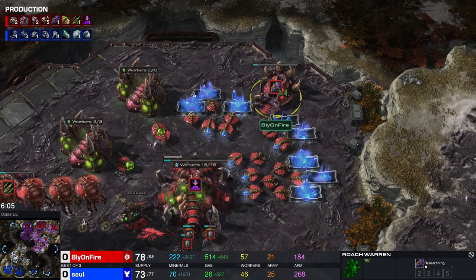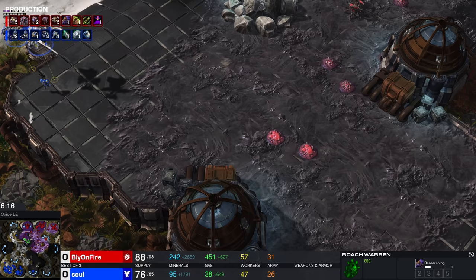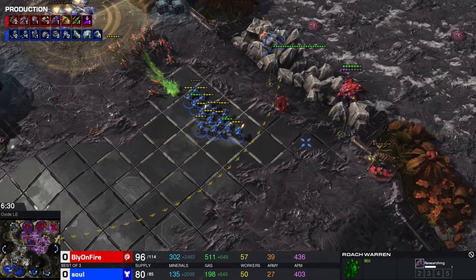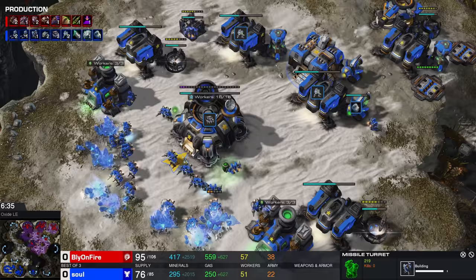It must kind of suck playing against Bly. The guy is going plus one, plus one. I'm assuming he got Roach Speed done, and now he's going Roaches with an upgrade we never really see — this upgrade is called Tunneling Claws, and it allows the Roaches to burrow underground and actually move underground as well. It's a bit of a funky unit to go for. I think theoretically Terran should be okay against this; it's just so uncommon that maybe Sol can be caught off guard.